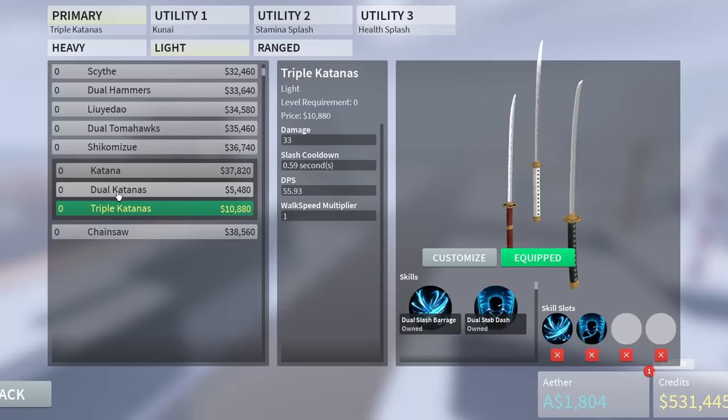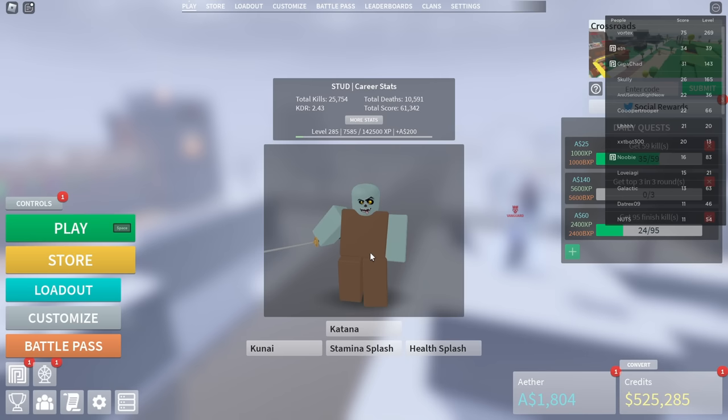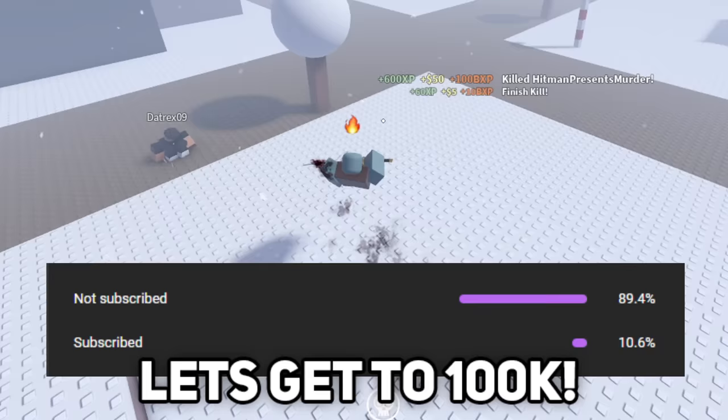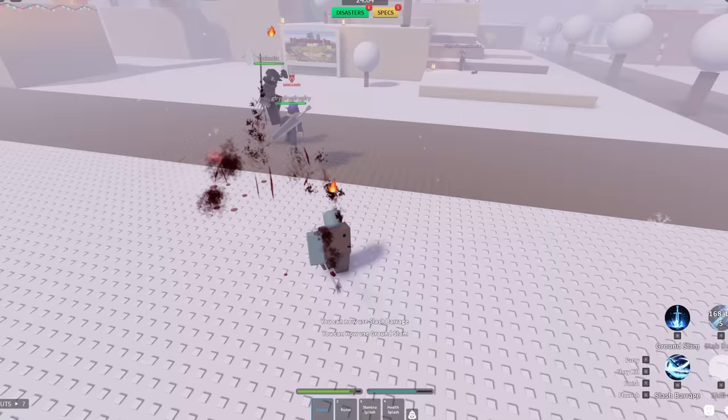As you can see there is the katana, the dual katanas, and the triple katana. I have my katana and I'm gonna do every single ability with this weapon, then move to the dual katanas and then to the triple katanas. Let's start off with this singular katana. It feels weird using a light weapon — I use heavy weapons all the time and don't really use a light weapon unless it's the chainsaw.